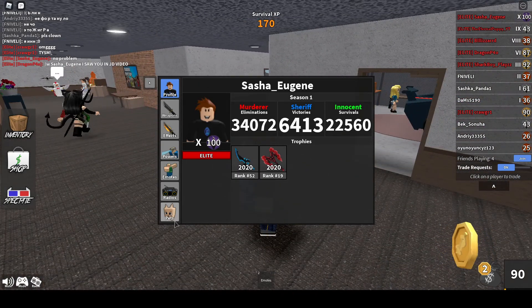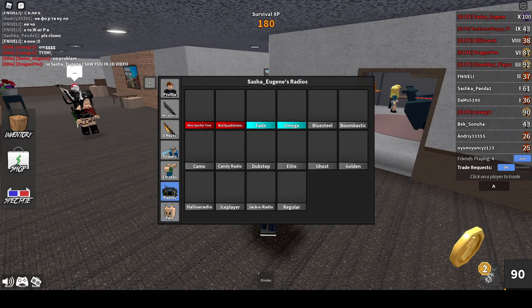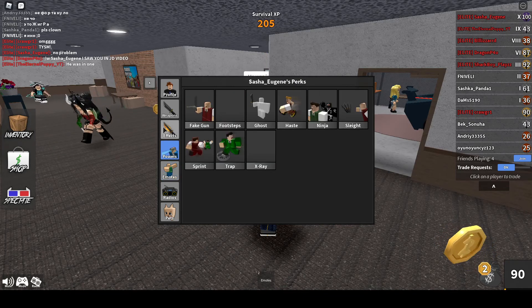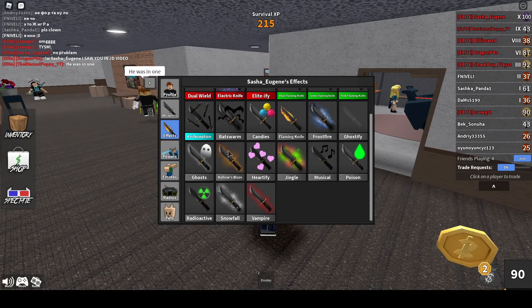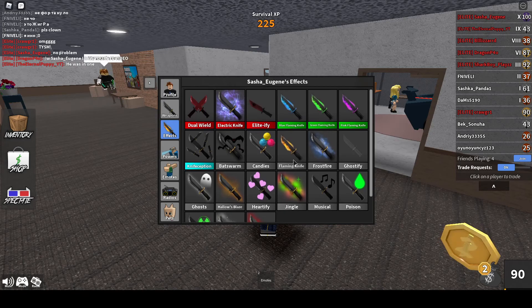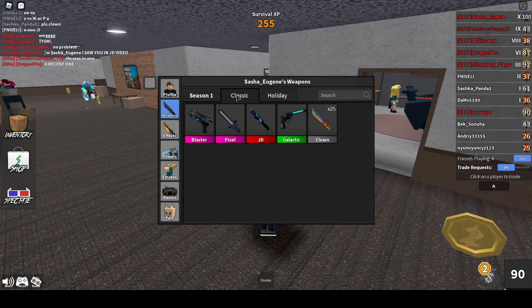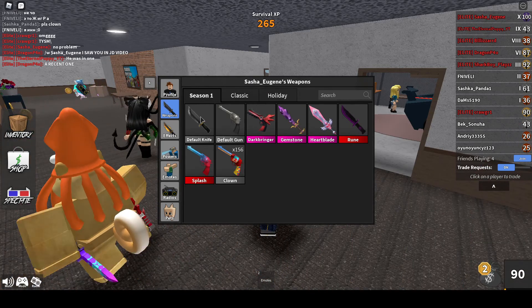We might as well just review his inventory while we're here. Sasha has two leaderboard trophies. We're going to start with his pets — he has the heart pet. Lots of radios, a decent amount of emotes. I believe all the powers. I like the jingle effect and the poison effect, and the electric knife. He has 156 clowns.